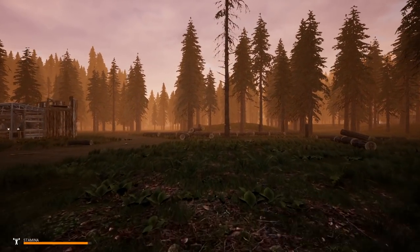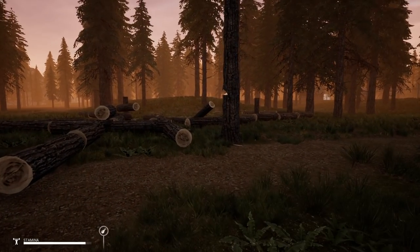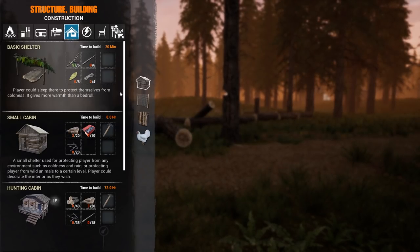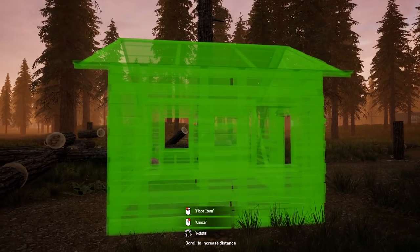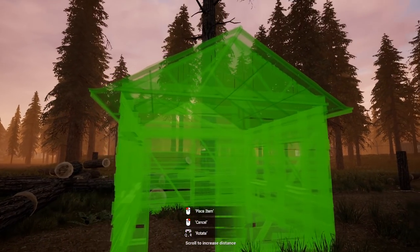I did it with that tree and this tree. I don't know where I want to build the treehouse, and I don't know how I'm gonna get into it, but we'll worry about those semantics later. We're gonna build a treehouse with a small cabin.